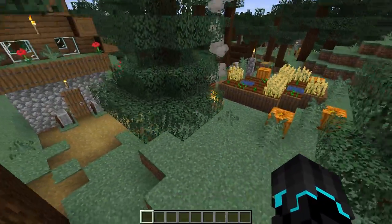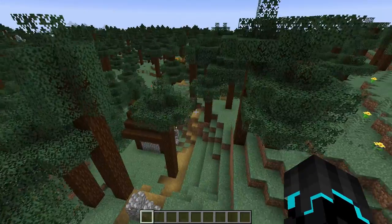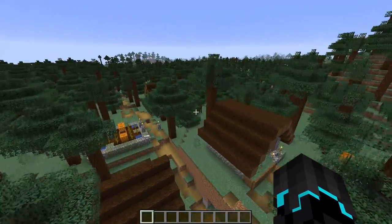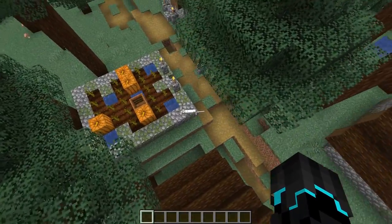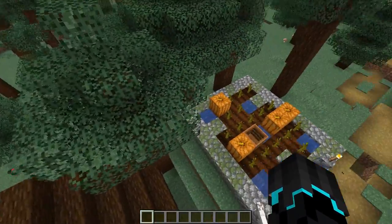You can find those campfires laying around on the ground, and they are also used in building chimneys. That is pretty much that. Now, the composter.